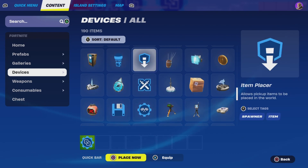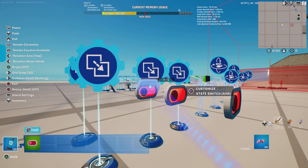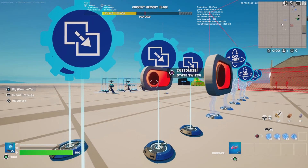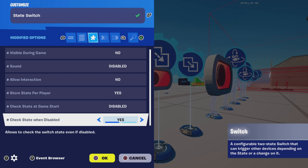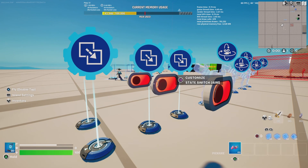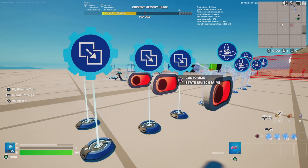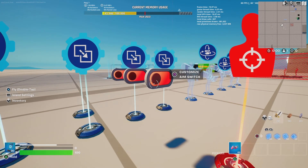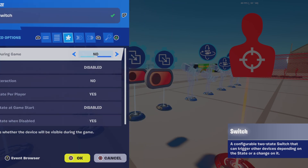Now we're going to need a switch. Rename it to Stat Switch and put in these settings. Copy and paste that, rename it to Stat Switch Aim — settings should be the same. And then copy and paste that again and rename it to Aim Switch, with the same settings.